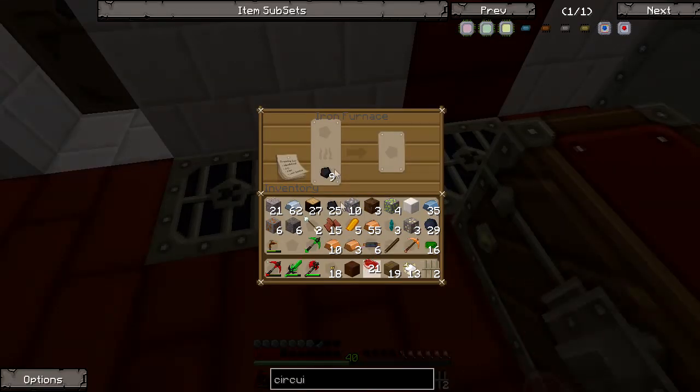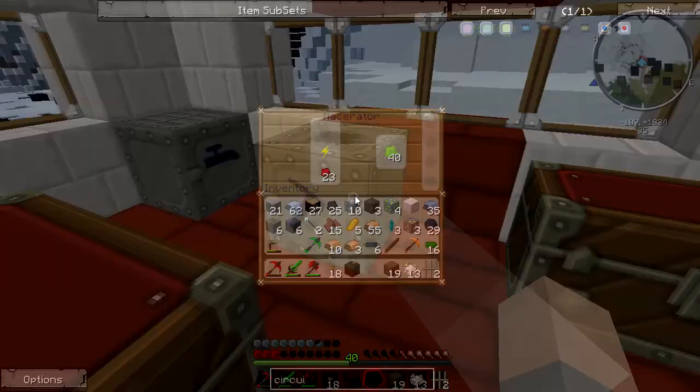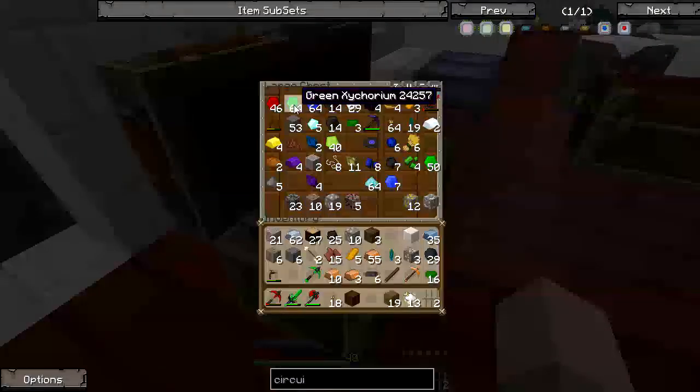Let's go check our macerator and get these steaks cooking — we're low on health and hunger. Let's throw them on the grill. Look at this — phrysium or something? What is forsicium? Let's just throw it in a chest; we'll figure out a use for it at some point.